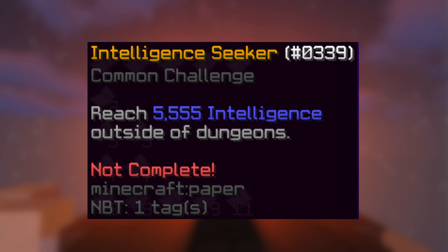Intelligence Seeker: Get a full set of necrotic wisdom 5 storm, and yes, use a storm helmet. Try to use at least fine gemstones on your armor. Use a level 100 textbook sheep, get the sighted reforge, and tune your stats to intelligence. Now there are two strategies.